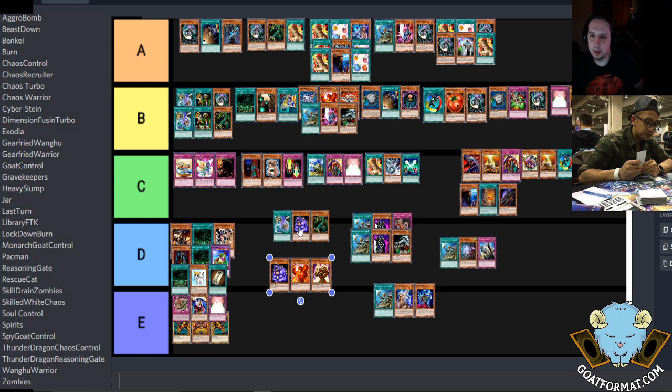Empty Jar is such a tough one — it's kind of like Library where Library could actually be all the way up in top tier if the better players were running it. Same with Empty Jar — there are a bunch of inexperienced players using it, so it doesn't get the win ratio it probably could. It's a mix of what is the best of these and what is played the most — that's what builds a tier list.